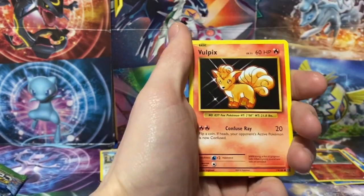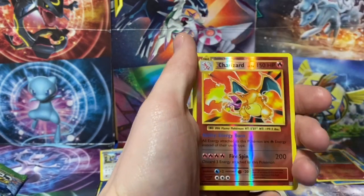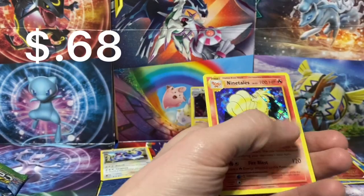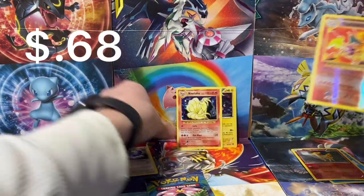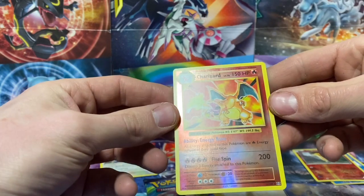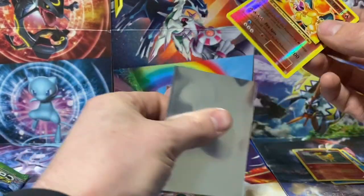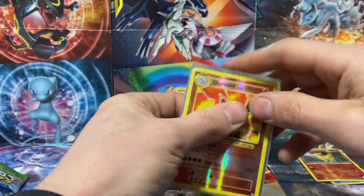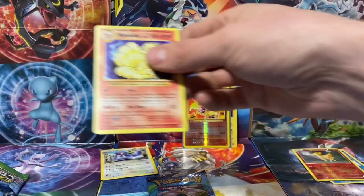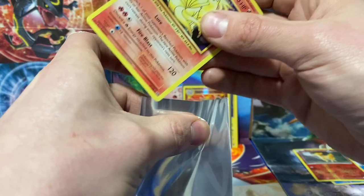We want a Charizard — Vulpix, Sandshrew, Ponyta, Magnemite, a Charizard — there it is — and a Ninetales holographic. Yes! I don't care, it's a reverse holographic Charizard, okay? And I called it. That's even better. Like, how does that even happen, guys? The sheer luck that I just pulled off somehow. I love it.